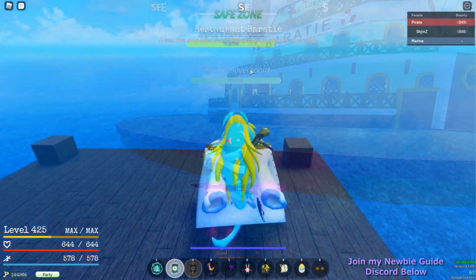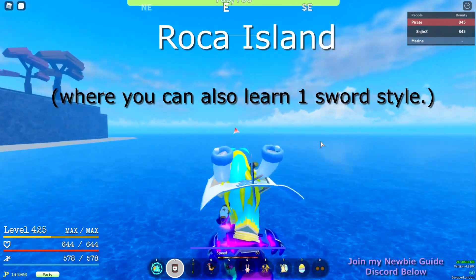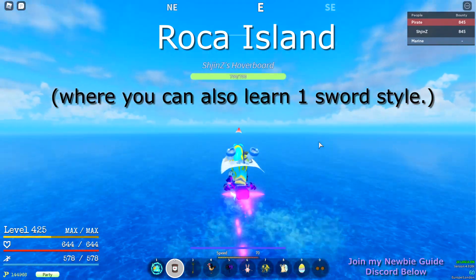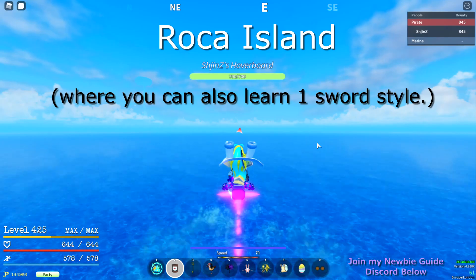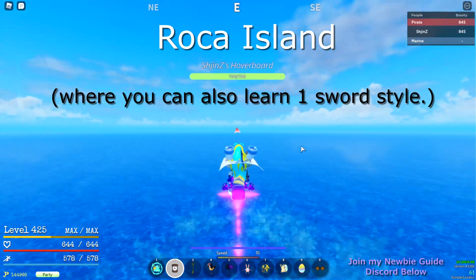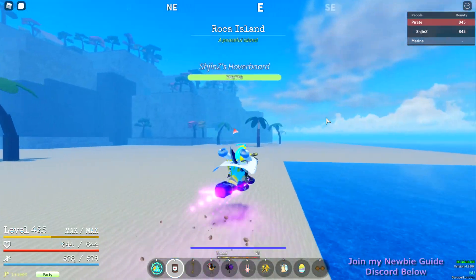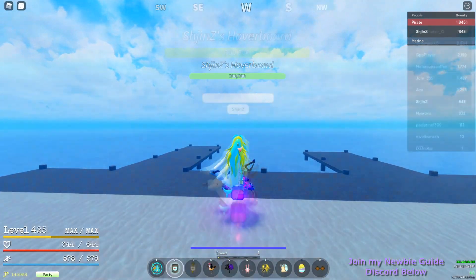Onto the next island — the next location will be Rock Island. Don't forget there will be timestamps in the description or the video timeline. Here we are at Rock Island — you can also get the One Sword Style fighting style here. It's just straight east from Shells.